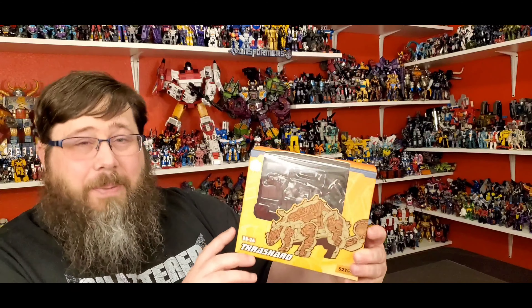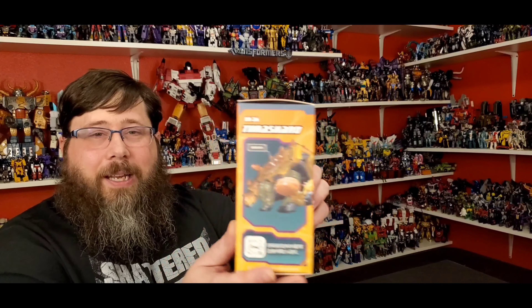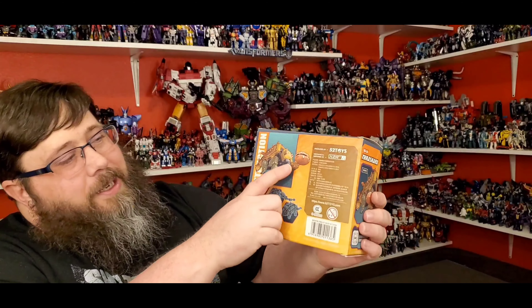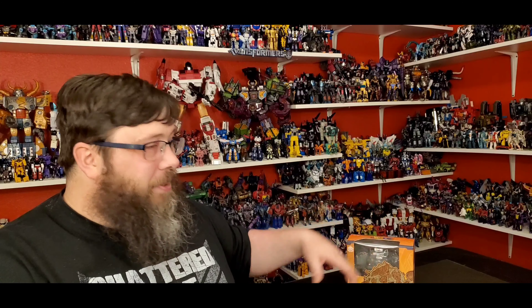He reminds me of an ankylosaurus — he's got that tail and everything. Imagine getting hit by that tail, my golly, it'll just knock the crap out of you. Here's the box — it goes from beast mode to cube mode, whatever. There's the back, and you can see it's got the little tail. Pretty cool, very nice. I love some 52 Toys — I got a couple things from them and I got some more stuff coming.